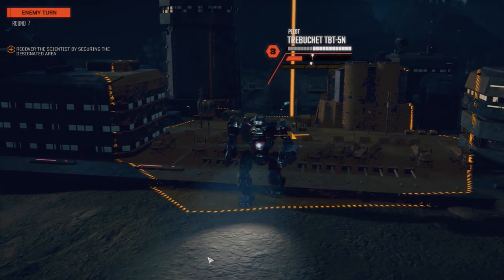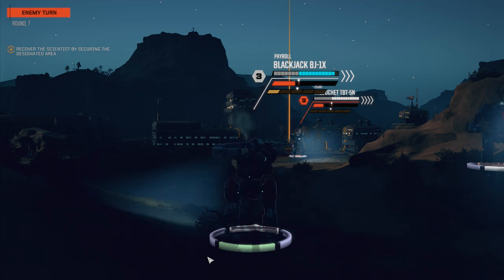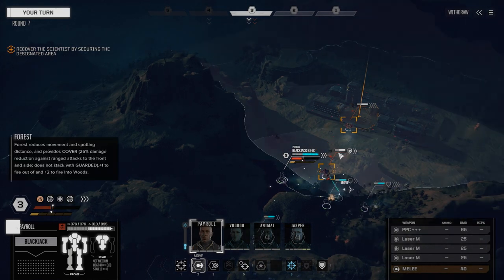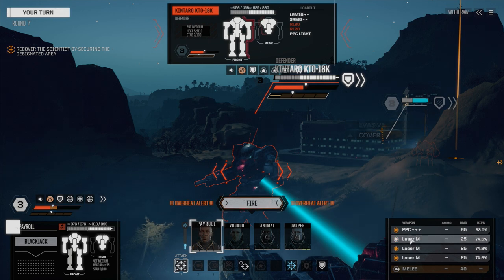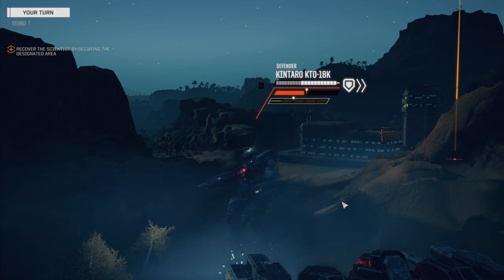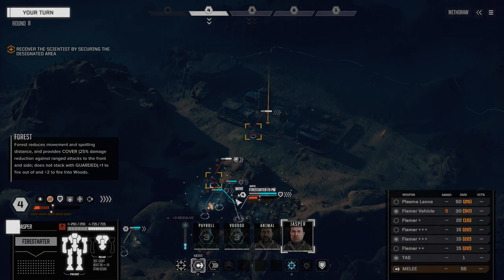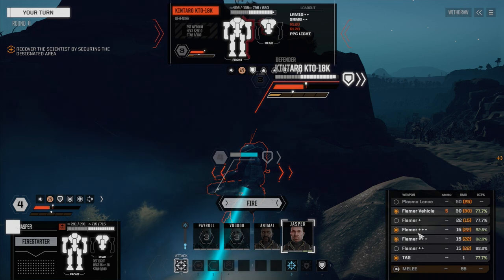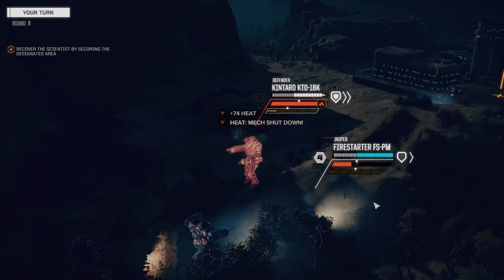Let's move out of this Trebuchet's firing arc. I wasn't really expecting to have to fight this lance of mechs here, but it must mean that this base has some good stuff we can use. Reaching shot — headshot, nice. The Trebuchet's going to get to fire on our Blackjack. He's managing his heat well. Let's come around this side — just going to walk it over there and lose instability. Firing — just the three medium lasers for now. He's not dealing with the heat very well. Let's let Jasper do a little bit more work on this guy.